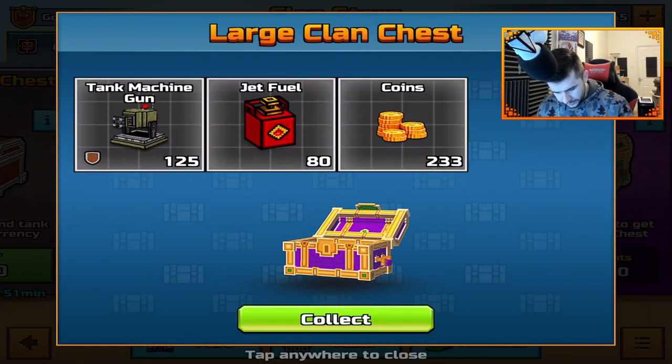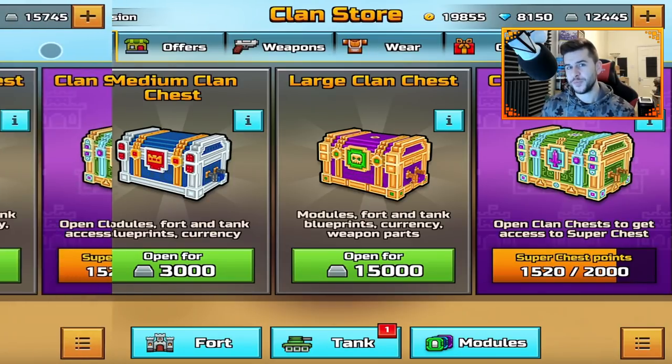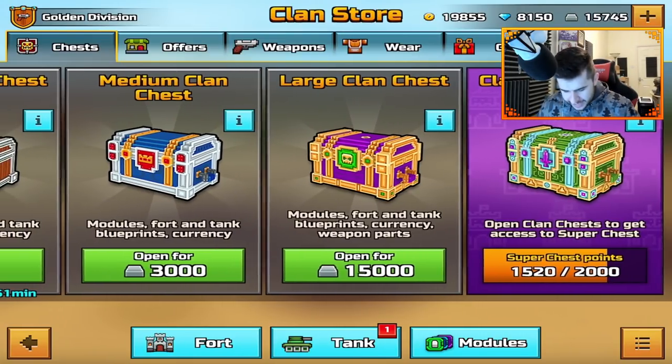We'll do one more. That's 100 for the Magana. I need — we're going to have to get a little bit more. If I can get to 15,000, that's going to be one more Super Chest. This is even more expensive than when I used to spend money on Lucky Chests and Super Chests, because in Super Chests you'd be guaranteed to get a weapon because you'd have enough parts. With this one, you're not guaranteed anything.